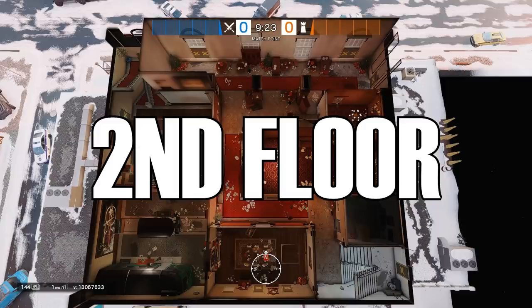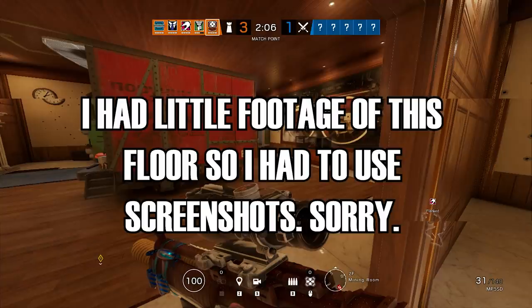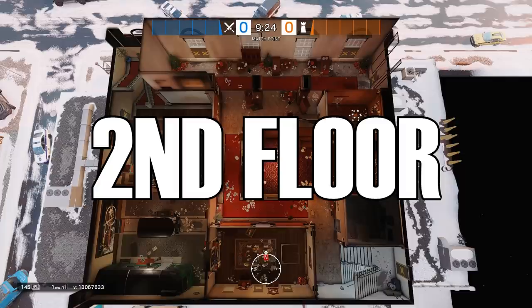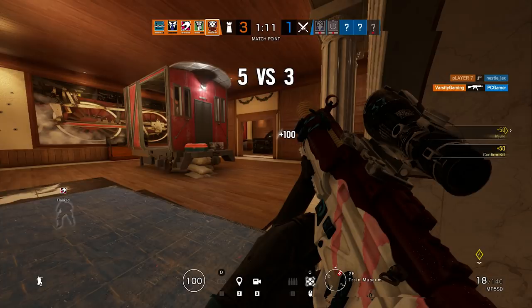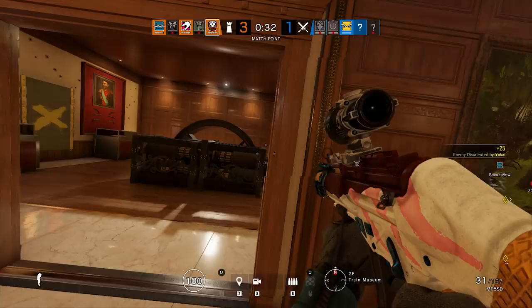That concludes changes to the third floor. Now the second floor, which I think is the least changed floor of all. Each room did receive at least one change but they're fairly minor. Starting with train room: the trains have been slightly modified and changed color, and drones can now go underneath the middle train. A bigger change is that the entire floor is now destructible, meaning attackers or defenders can open up holes in the floor to see from train room into kitchen. In the map's current state only the dining room floor was destructible.